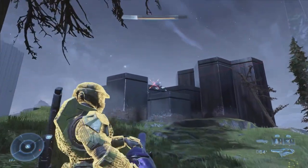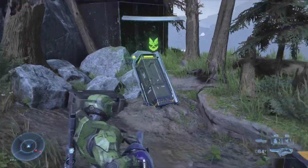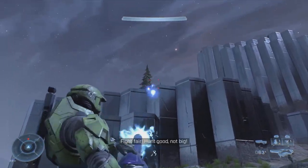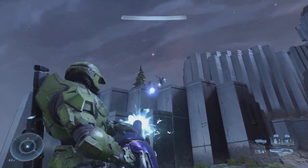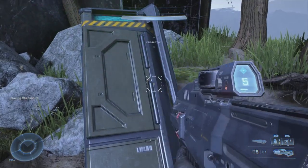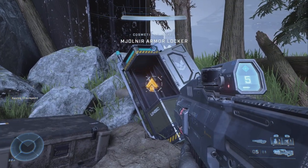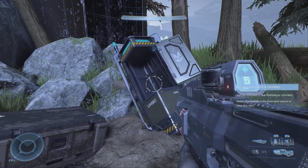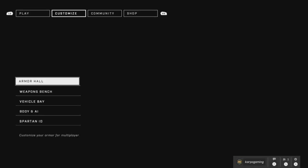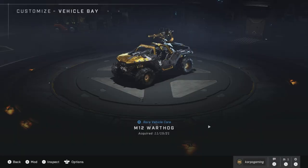Just watch out — to the left there is one sniper and to the right there are two. So before you open up that locker, you might want to take those guys out. After you take those guys out, turn around and head over to the locker, and voila — just like that you've unlocked a brand new skin for your Warthog that you can use in multiplayer.